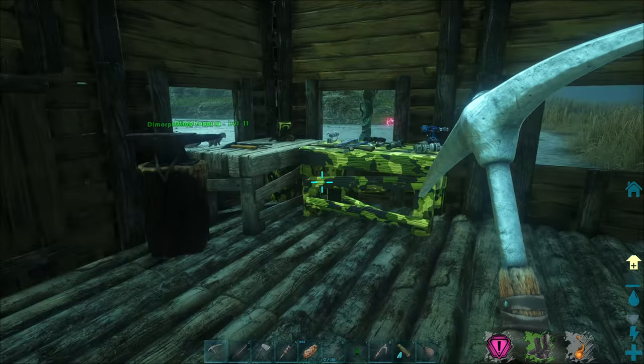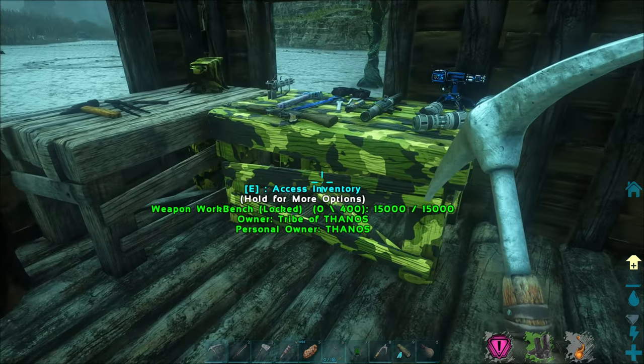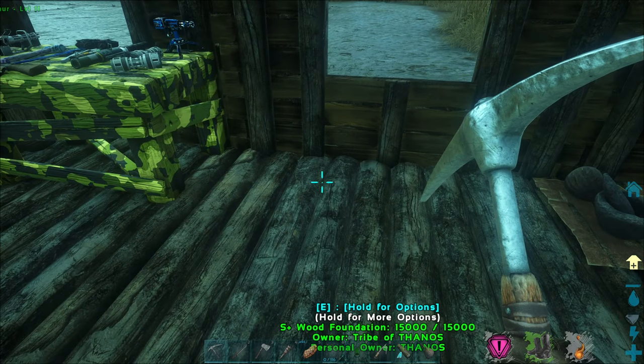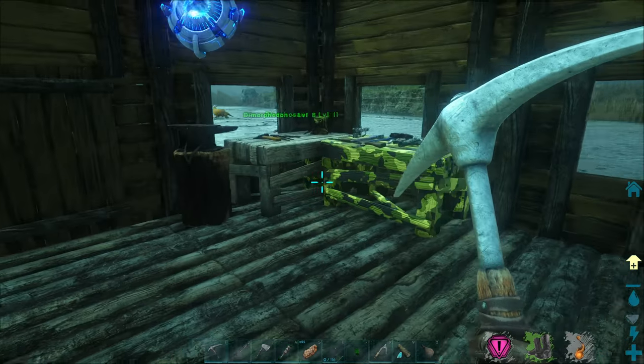Now I have four mortar and pestles over here, a bed over here, campfire over here — really nice and organized. I really like how we're going here. We have room for like a weapon workbench, an armor workbench, or an upgrade station or something like that. We have plenty of room over here for that, so that's awesome.